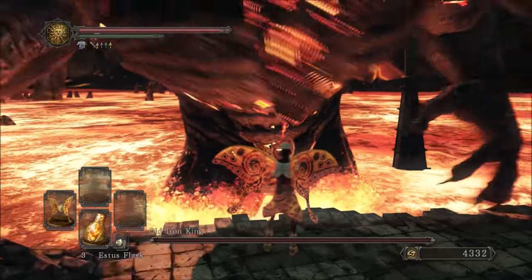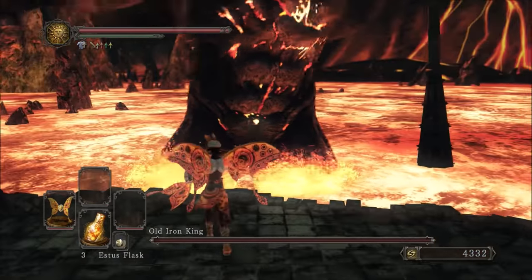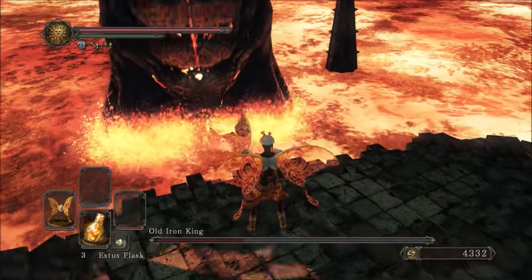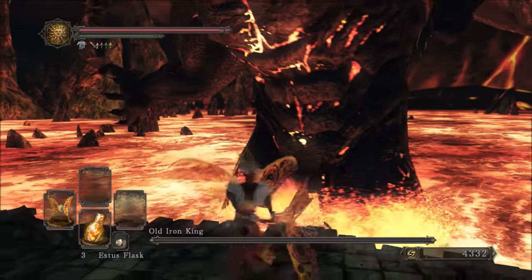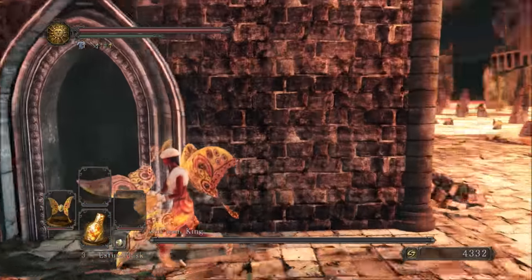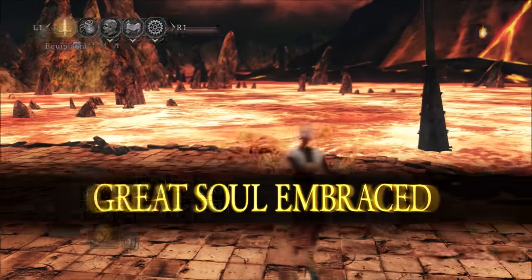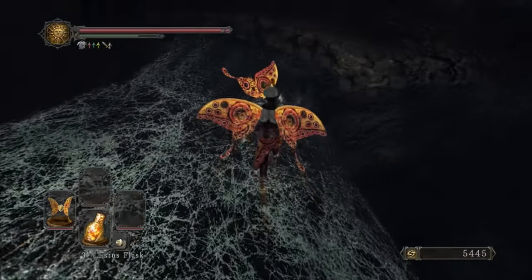The Old Iron King doesn't have very high poison resistance, and unless he does an overhead attack you can actually stand right in front of him and let your aura do the work for you - although this might trigger his relatively rare AOE attack. Regardless, this approach is really effective to automatically avoid his fire breath. He has a large health pool but other than patience it won't require much to take this boss down - he looks way more threatening than he actually is. On your very first playthrough, the real boss was probably that little lava pool in the back of the arena.